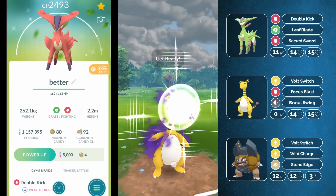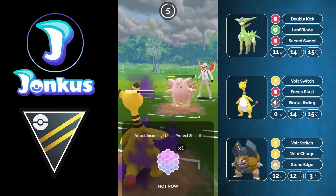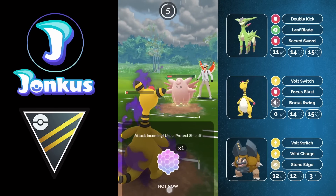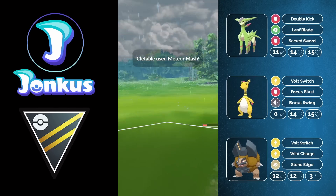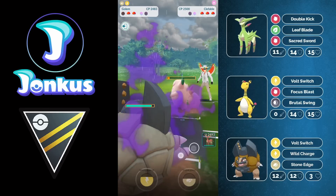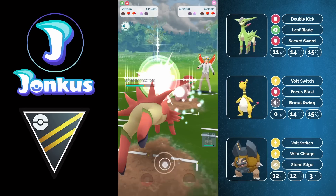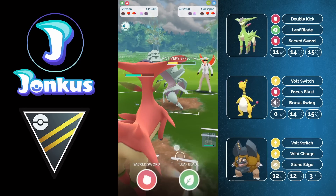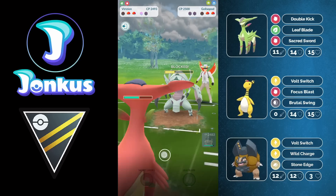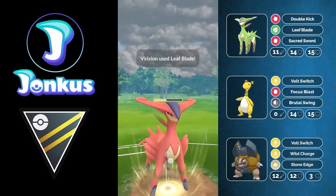They catch the Brutal Swing onto their Clefable and I make a horrible play by going for Focus Blast — both moves would be resisted of course. The opponent shields and Brutal Swing spam would have been so much better for me later on. But the opponent doesn't know their typings and doesn't know that Metal Claw is going to be resisted, so I'm able to survive it. I can get enough damage out to maybe farm down with two Volt Switches. But they survive with like one HP and go for their own Metal Claw, which does less damage on Virizion. The Galvantula comes in and we go for the Leaf Blade which would knock them out — but they shield. Then they swap into a Jellicent — the opponent catching the Leaf Blade onto their Jellicent.